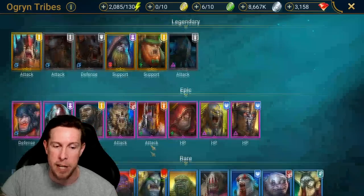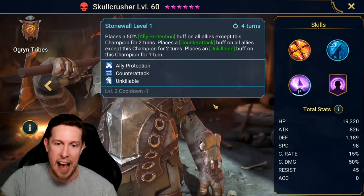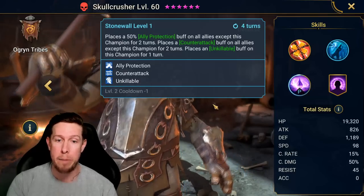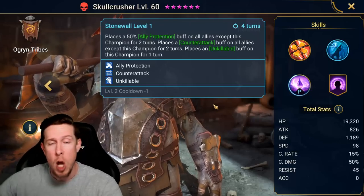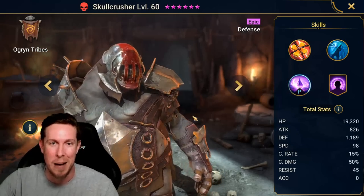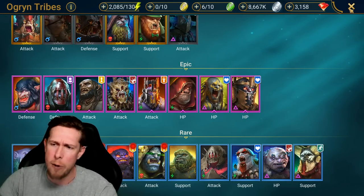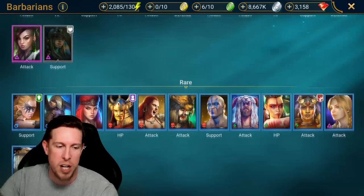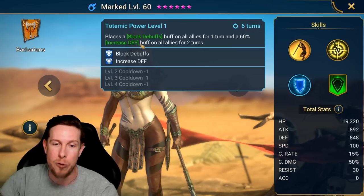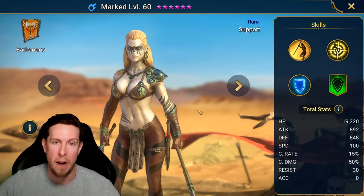Counterattack is another really powerful buff in the game. The only epic counterattack champion on all allies is Skullcrusher — he has ally protect and counterattack, two great support buffs for your team. Having a tanky champion place that 50% ally protect, soaking up damage off your more squishy champions, is really powerful. And the counterattack ability is just an amazing ability to have — it really changes the dynamics of your entire team. As a rare example, definitely want to give a big shout out to Marked, a rare Barbarian champion who has a strong version of block debuffs and increased defense on a three-turn cooldown when booked on Totemic Power.